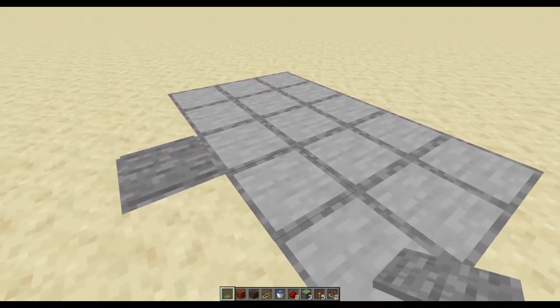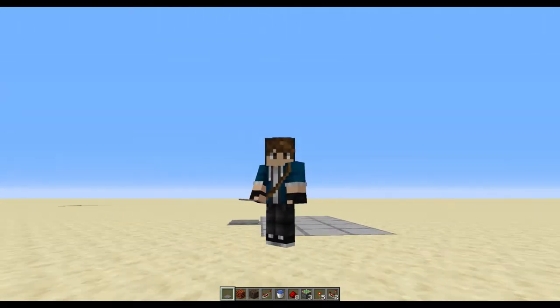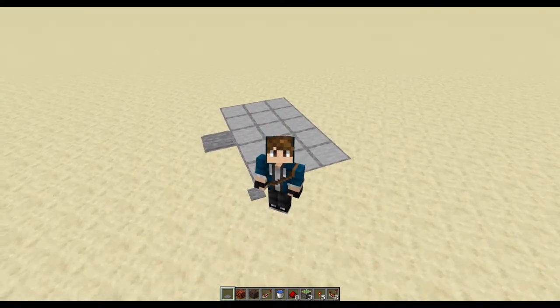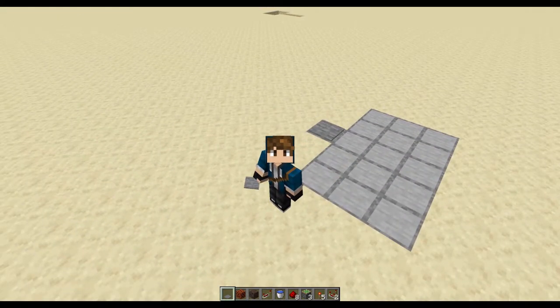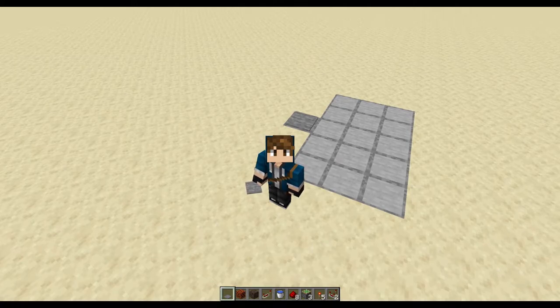Now this is useful in and of itself if you're wanting a nice clean aesthetic, but what if we were to use this to make a bubble elevator so that we could only have one column of water going up instead of two? That's what we're going to do today, so let's take a look at the materials you're going to need and hop into today's build.